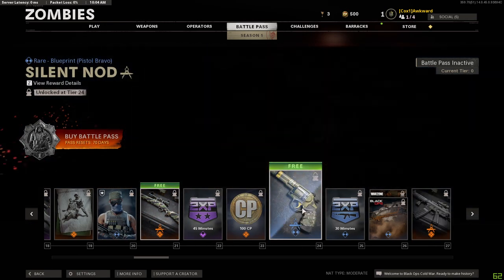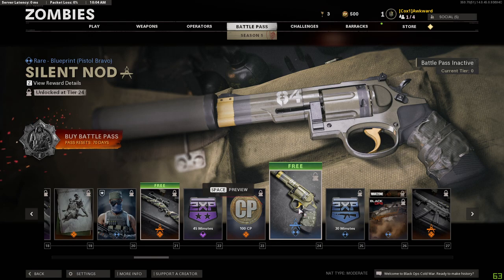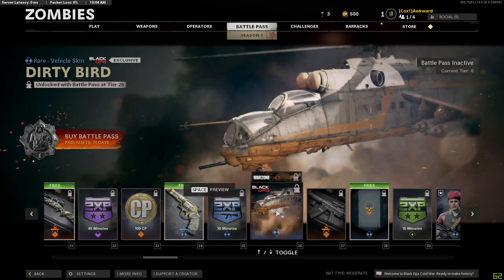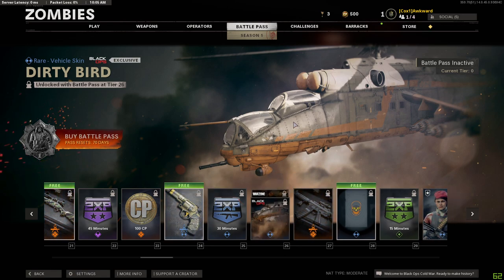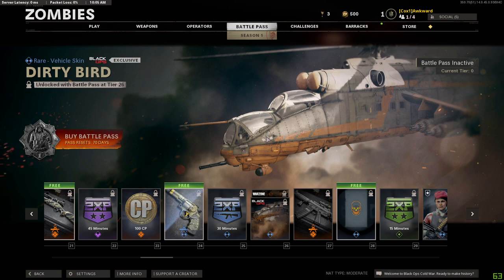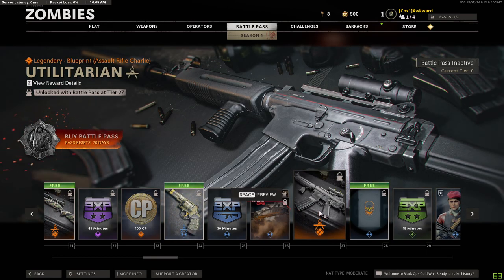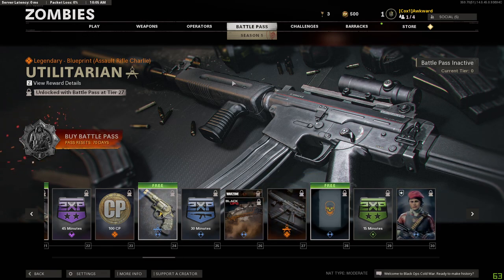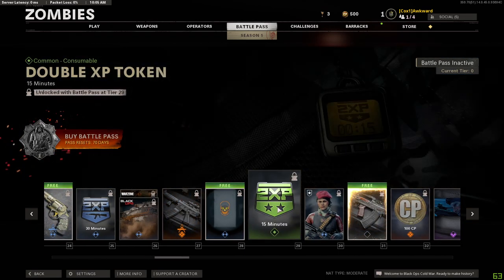There's a calling card, CP, blueprints, a skin for Garcia, a free Pellington - well, actually yes it is free, a free Pellington skin or blueprint. Double XP token, CP points, a skin for the Magnum, a blueprint for the Magnum again. Double XP for weapons - 30 minutes. There's a vehicle skin for... wait, is this thing maybe in Fireteam? I don't know, it says Black Ops exclusive. I keep forgetting what gun this is - it's probably the Cigma right?